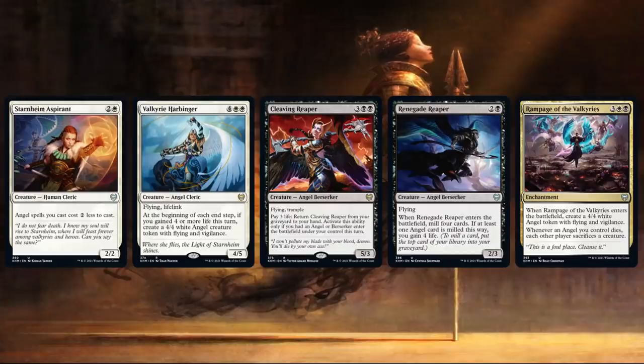Check out these preview cards — all high-number cards: from left to right we have Starnheim Aspirant, Valkyrie Harbinger, Cleaving Reaper (also a Berserker), Renegade Reaper (also a Berserker), and Rampage of the Valkyries.